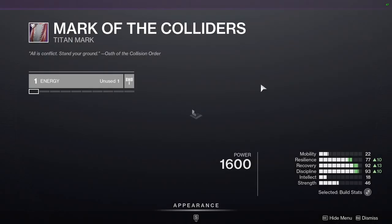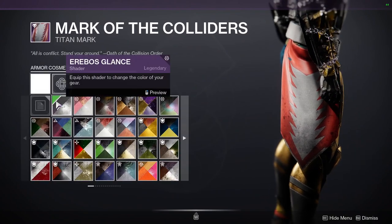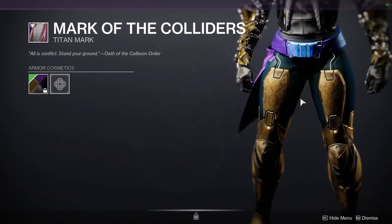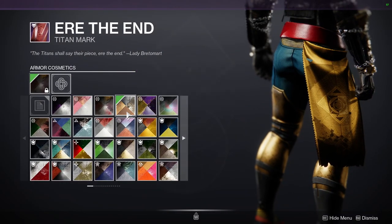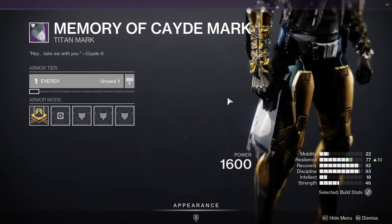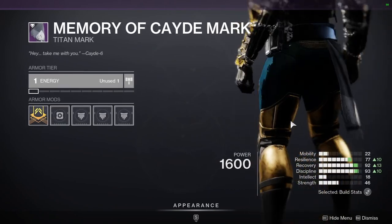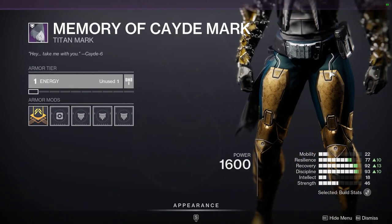We have the Marks — I only like one of them. Mark of the Colliders looks fine; it's just a towel. We also have Air the End, which is just a towel as well. And then Memory of Cade Mark — I should call this a towel too, but I actually use this one quite a bit for fashion, especially casual looks. The pauldron is also a good touch.